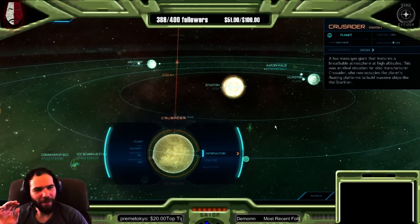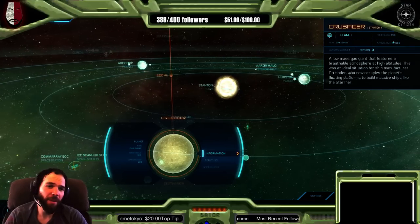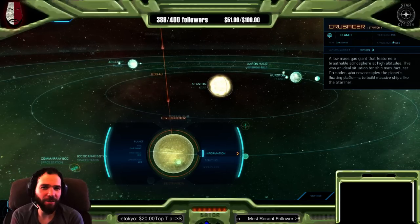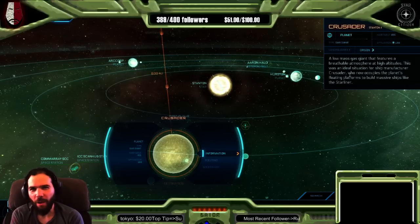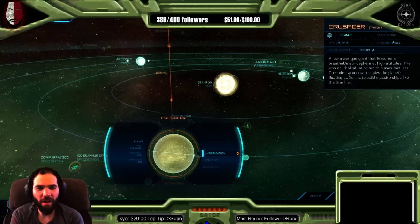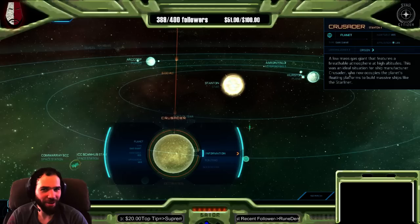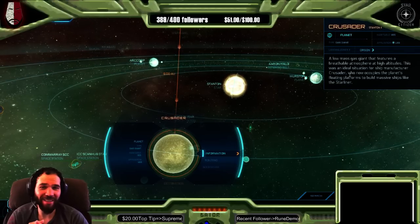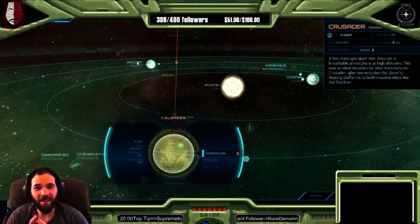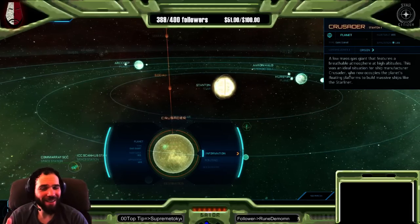But the description actually kind of argues with the idea that this planet is like Jupiter. Here's the description: 'A low-mass gas giant that features a breathable atmosphere at high altitudes.' A low-mass gas giant — what is a low-mass gas giant? That's actually kind of a tough question. We don't have any low-mass gas giants in our solar system. So this is not like Jupiter, not like Saturn, not like Neptune or Uranus — those are ice giants. It's not like anything we have in our solar system.